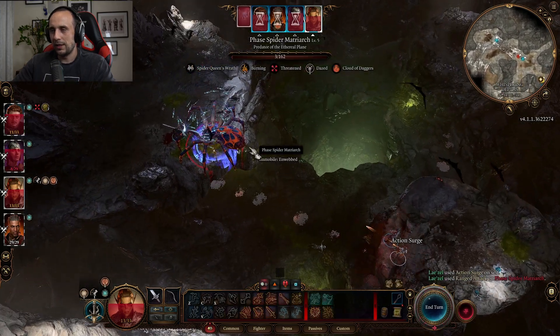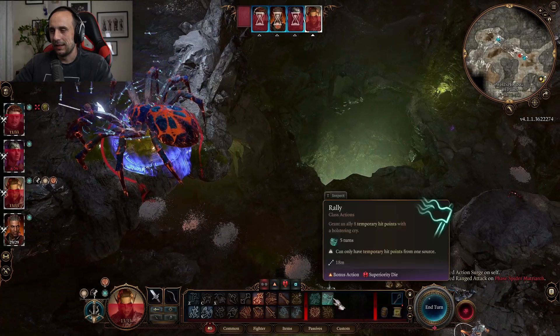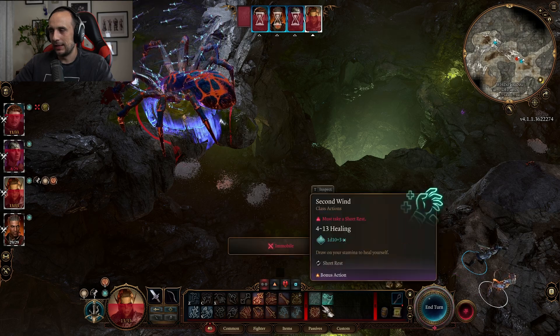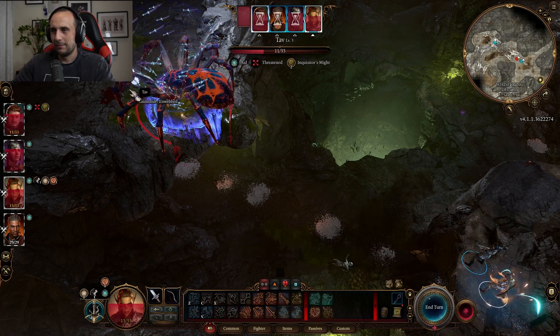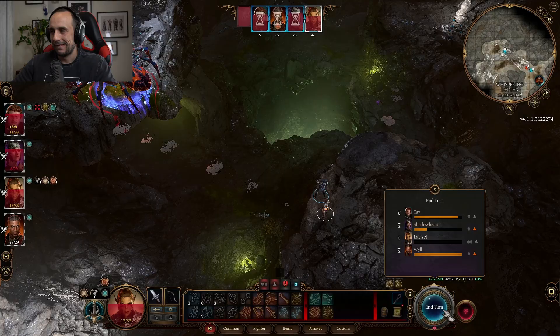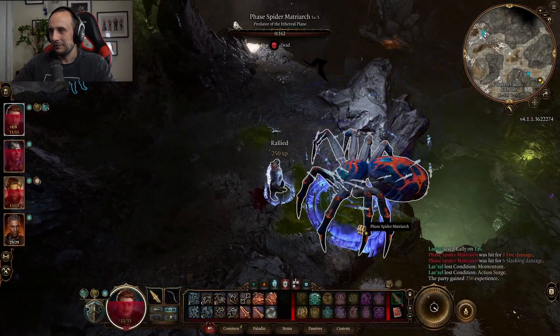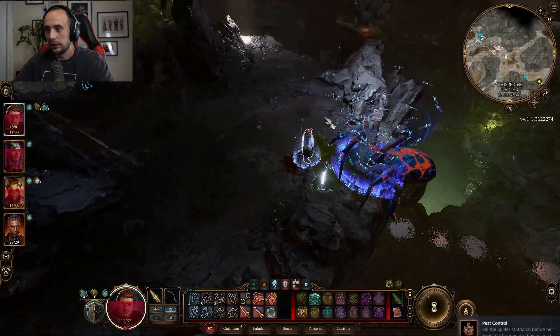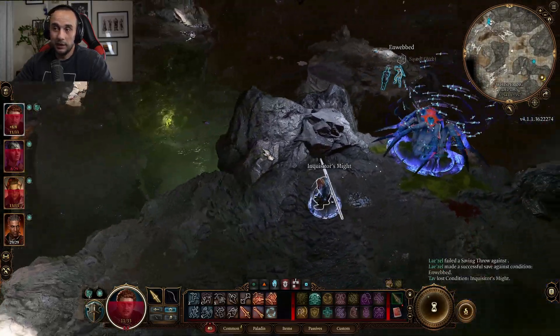I want to finish this fight without losing any character, but I don't think that's going to be possible. She just died — perfect. That was an example of what can potentially be done in a fight like this.